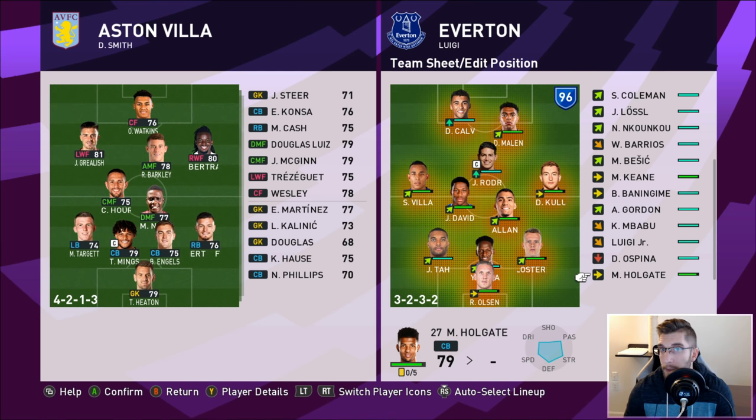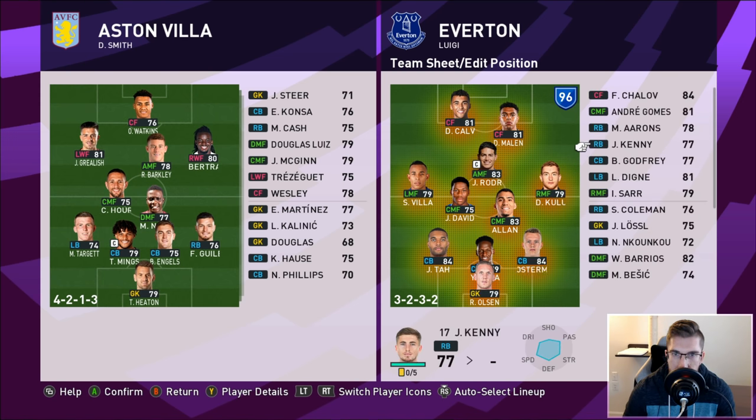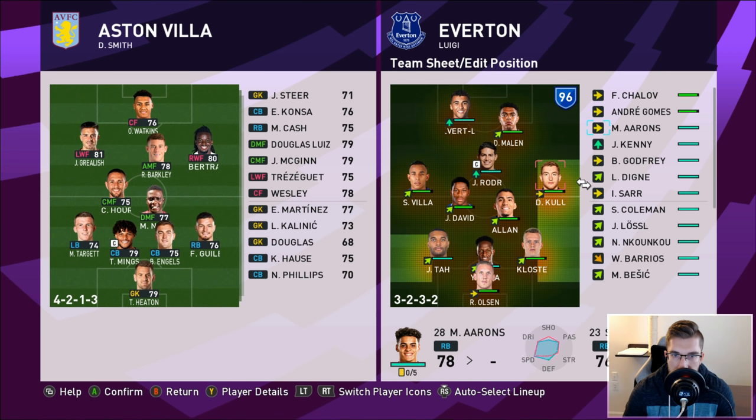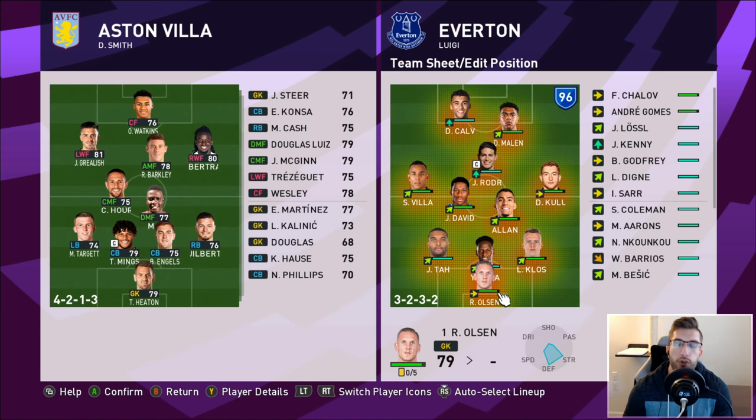Aston Villa are playing a 4-3-3, they're going to pin me back. But I'm hoping with us playing a 3-5-2 it will give us that little bit extra in the final third. Mbappe's down so he won't be playing on the wings. Luigi's down today, Ospina as well, and Barrios - so we can't really play him as a DMF. We're going to put a goalie on the bench in case something happens. We've got Tah, Mina, and Klosterman.